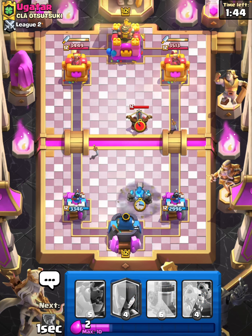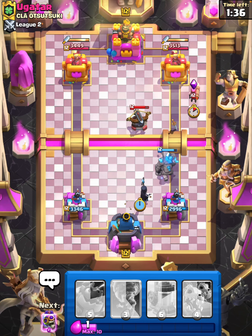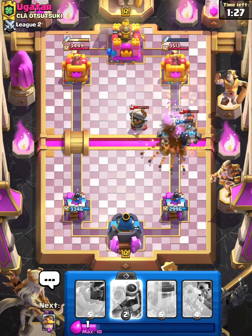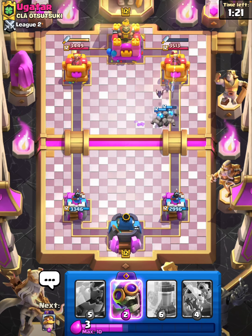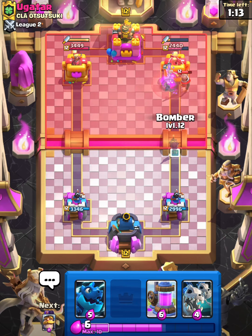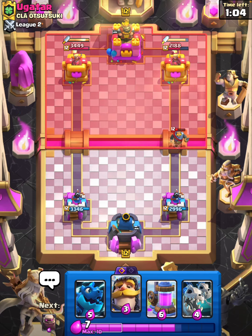We're just gonna do it anyway — Golem here. That's absolutely fine with me. Night Witch as well. That one bat is gonna work down that Expo — very nice Tornado, hopefully. We might be able to get some damage here — look at those bats! I will definitely take that. I can Evo Bomber here. We do get one hit — I thought we would get more but that's my fault.